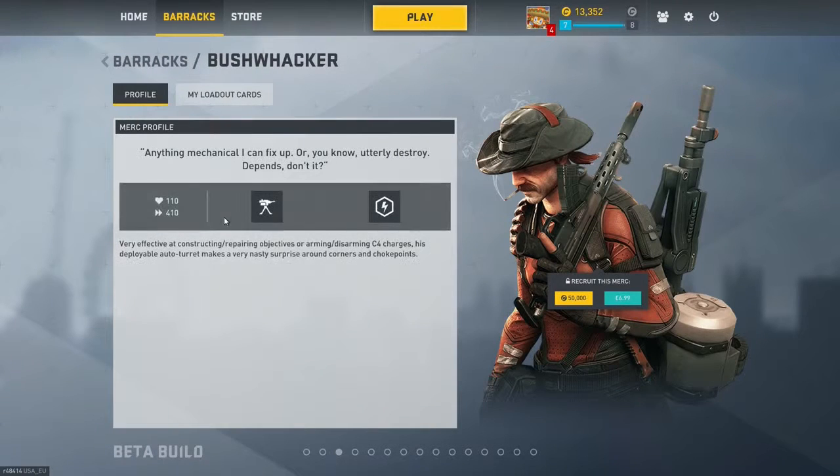Going into his full profile, we can see that he's got 110 health and 410 movement speed. He's a pretty average character in terms of stats — a little bit quicker than most, but his health is very average, run of the mill.